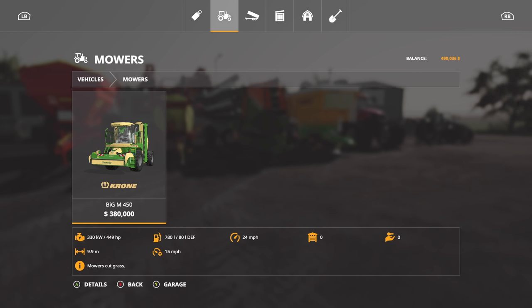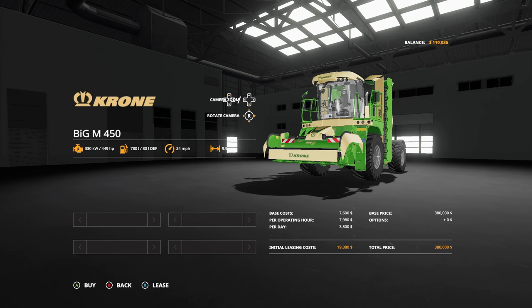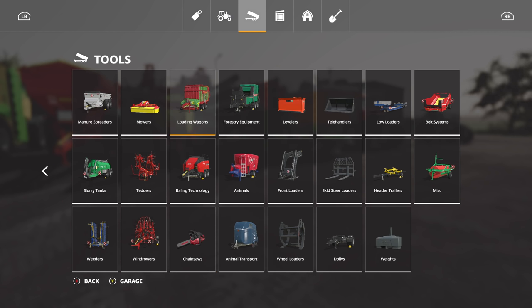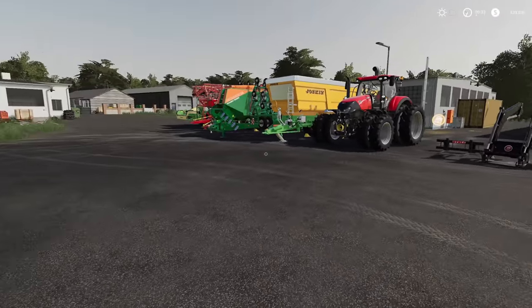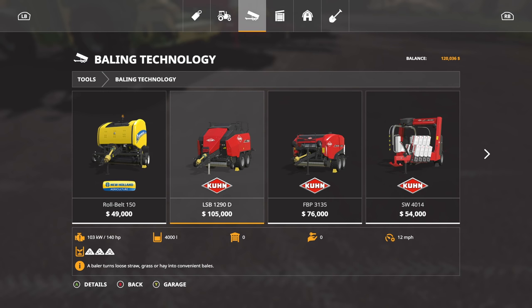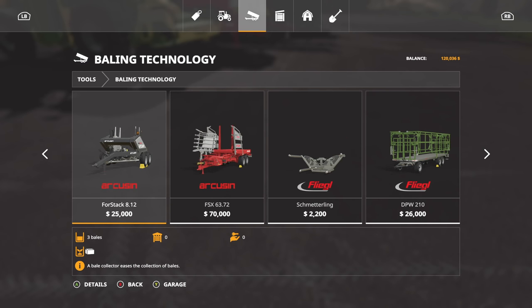The mower and the windrower are separate pieces — all together that's 308,000 dollars, basically the cost of a tractor. We don't want to take a long time getting work done, so we'll go with that. 9.9 meter working width — about 10 meters. We've got about 100,000 dollars left. Now we need to figure out bales: are we going to do bales, do we wrap them, or do we use a loading wagon? Either way we'll need more money, so let's borrow. We've hit the borrowing limit — 120,000 left. We're going with the Krone baler for square bales at 5,000 dollars. Running out of money, but this is the way to go.